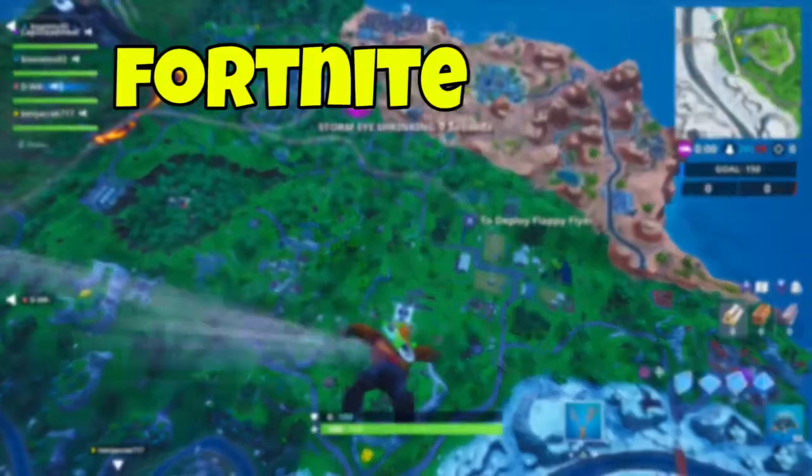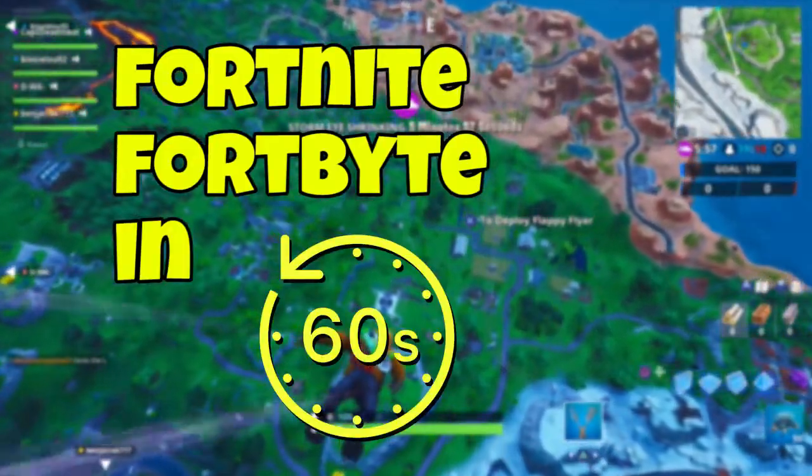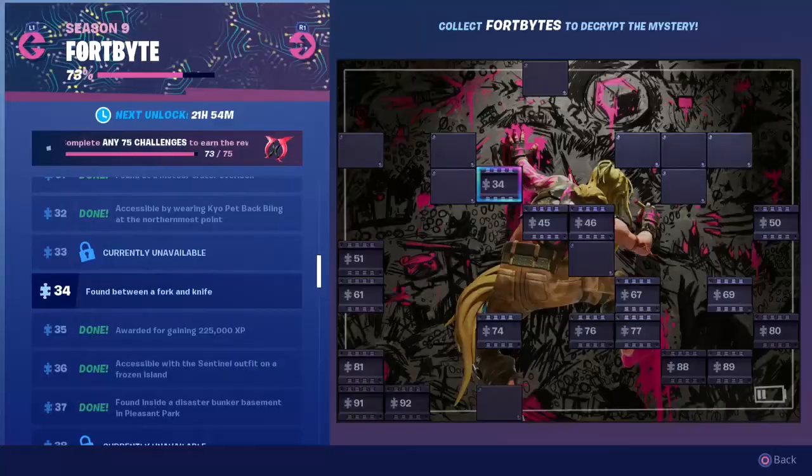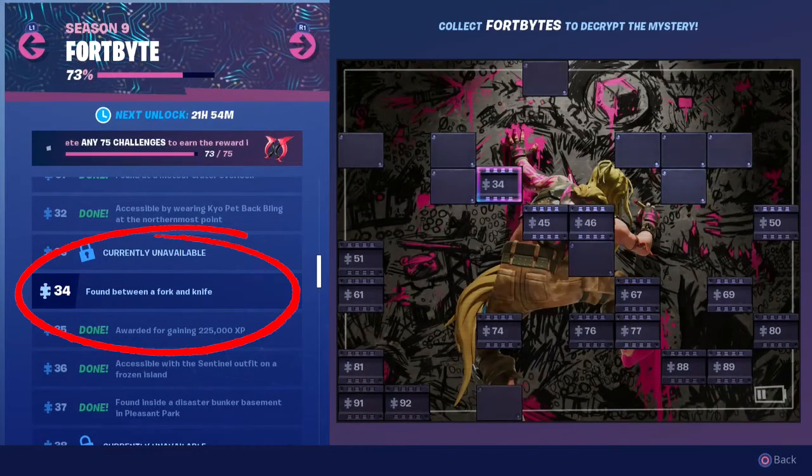G'day guys, I'm Captain Demmead and welcome to Fortnite Fortbytes in 60 Seconds, where we show you the location of the brand new Fortbyte in 60 seconds or less. Here we go! Fortbyte 34, found between a fork and a knife.